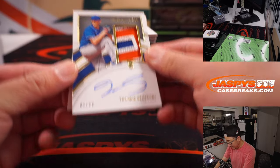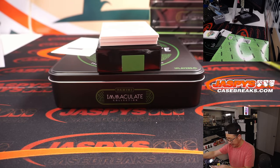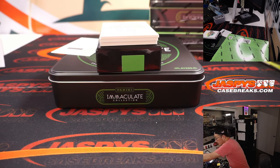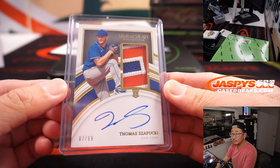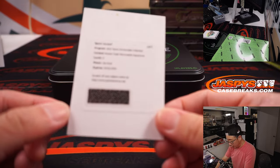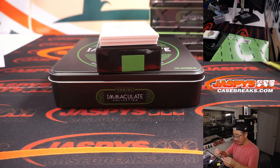We got Thomas Zappu and a redemption back there. Thomas Zappu, 87 out of 99 — that's Mets 7, and that'll be for Jeremy. The redemption — Joe Ryan, Rookie Triple Memorabilia Signatures. That's for Minnesota — and that's Jarrett with the Twins straight up.